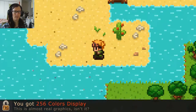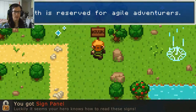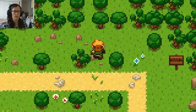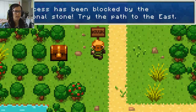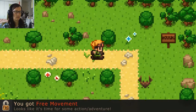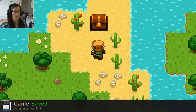You got 256 color graphics! This is almost real graphics, isn't it? You got sign panel. The path is reserved for agile adventurers. The access has been blocked by the dimensional stone — try the path to the east. You got free movement. This looks like it's time for some action adventure. Sweet. Don't you do me like that, bat. There's another save thing around here. You got a star!